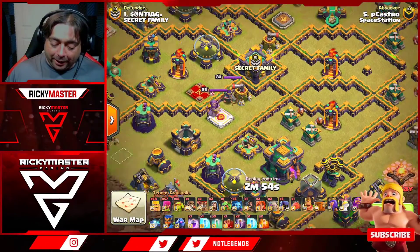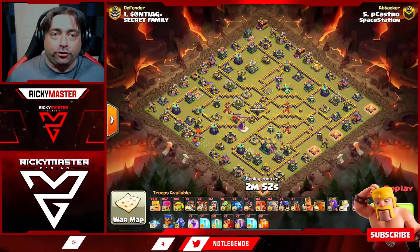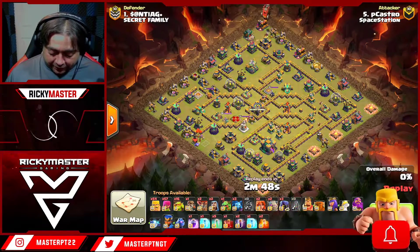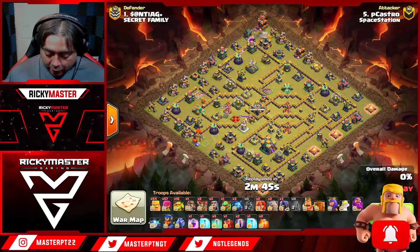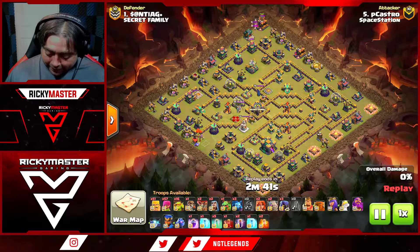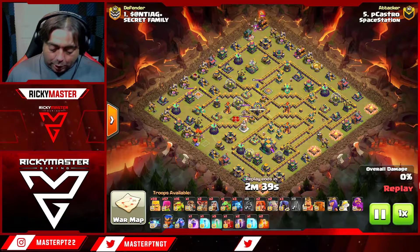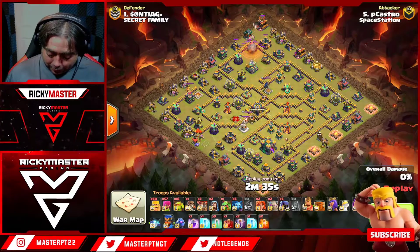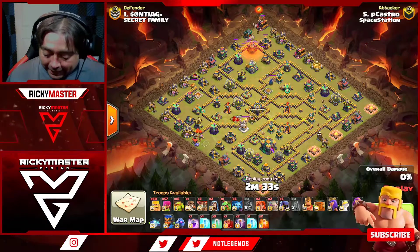We are here with Pico's — just look at the army he's bringing in: 54 barbarians, 57 archers, 16 super goblins, two loons, two wizards, baby dragon, three minions, hog rider, valkyrie, golem, three headhunters, two bats, one scale, and five invisibility spells. Let's see what he's gonna do.